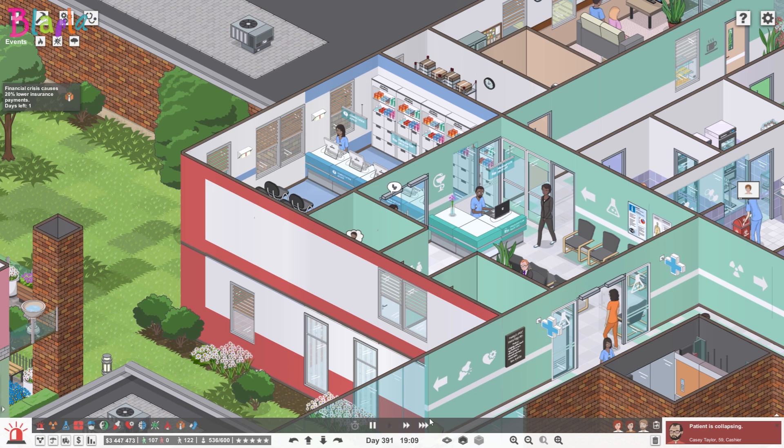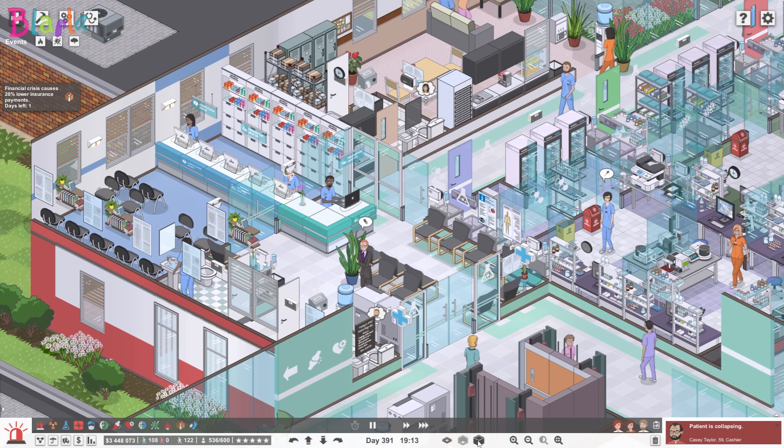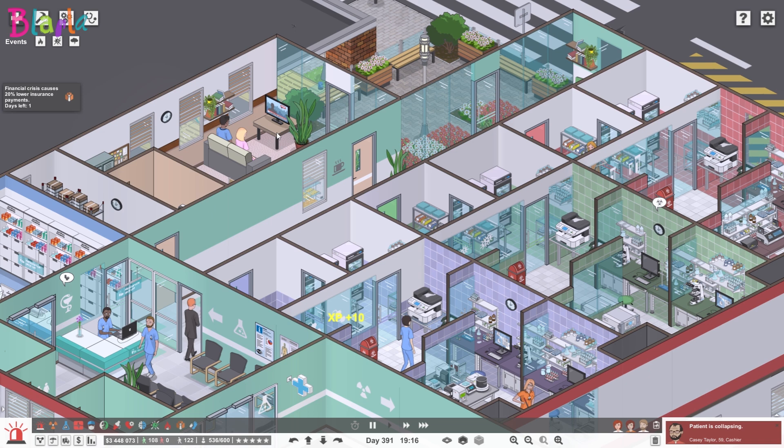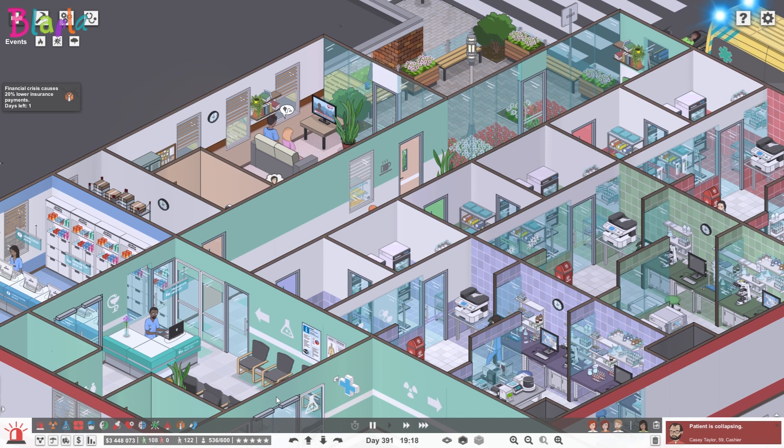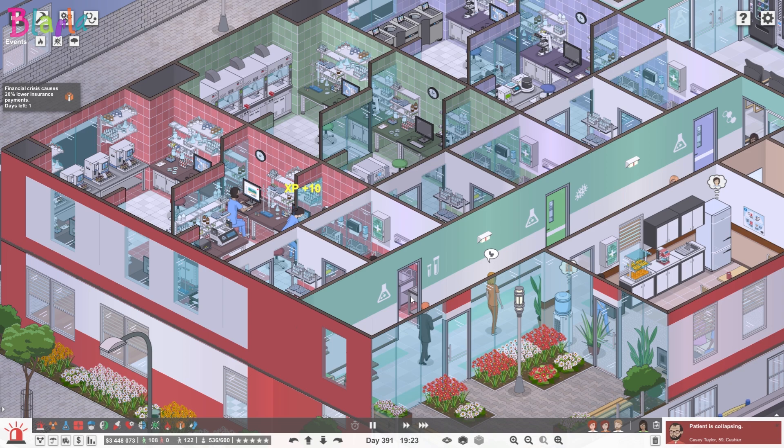Patients can wait here for their lab work. Through these doors are all of the labs as well as staff facilities for those doctors and nurses - toilets, a television, a kitchen, a janitor's closet, and they even have a small garden to themselves. Then we have each of the labs - they're all very similar with just different colors.